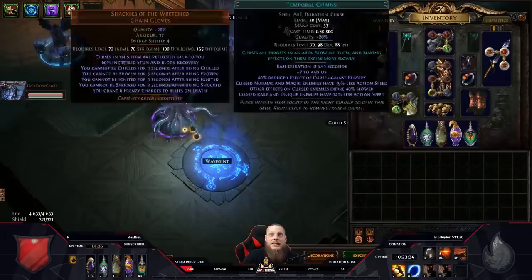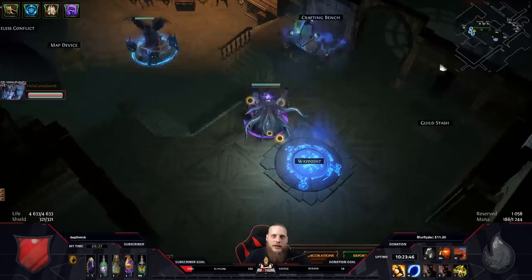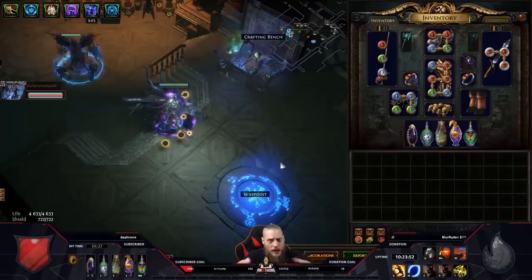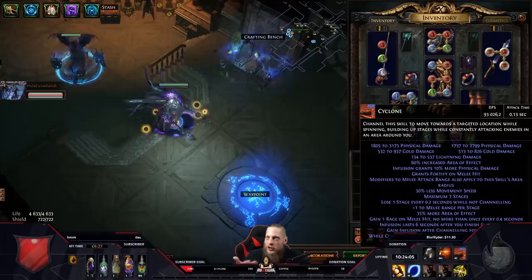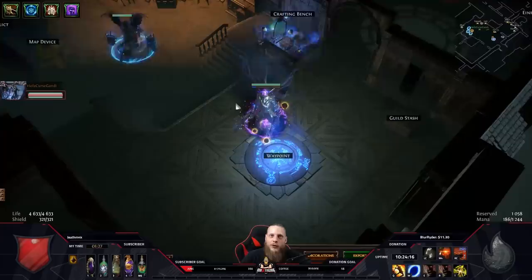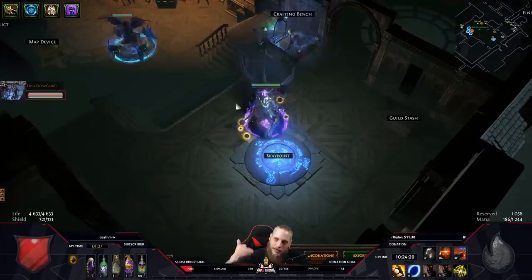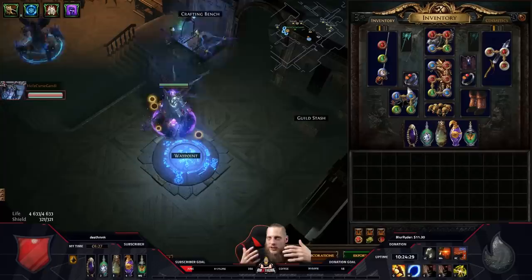Now taking into account Carcass Jack which has 50% increased area of effect, plus Pulverise gem which also gives more AoE - you stack AoE, AoE, AoE. In the end you have a screen full of cyclone. My cyclone only does about 90-100k damage which is nothing for an Uber Elder fight, but that's not the point. We just need to kill the first packs, because we get our real damage from all the Headhunter buffs that accumulate.